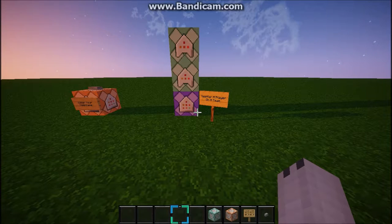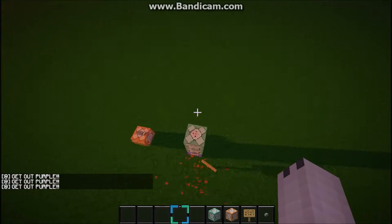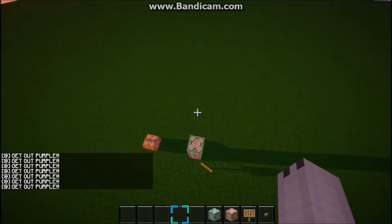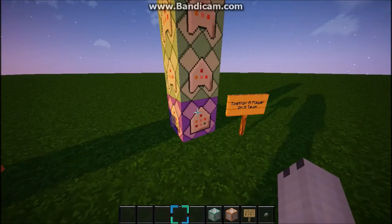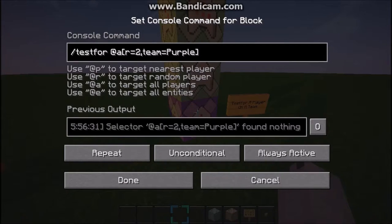Here's my example for the second command. Basically, if I go in the radius of two, it'll say get out purple and teleport me up a few blocks. So here's how you do it. You're going to want to get a command block, face it up, change it to repeat, unconditional, and always active. Then you're going to want to do slash testfor at a, square brackets, r equals two — which means radius equals two — and then comma team equals whatever your team is, for example minus purple, then close it with another square bracket.